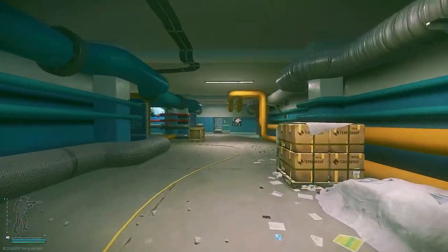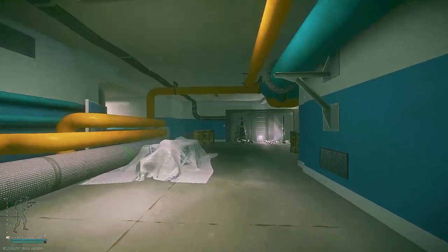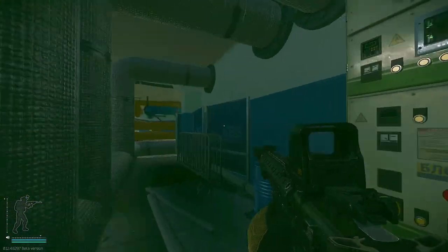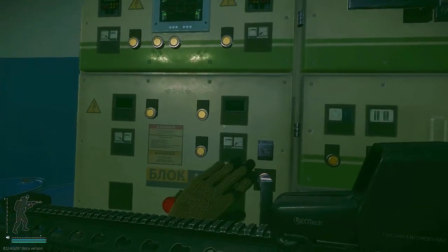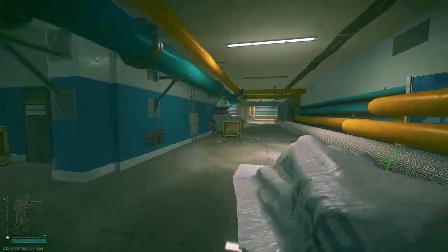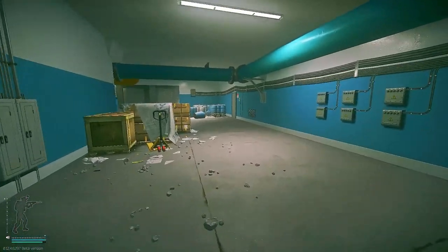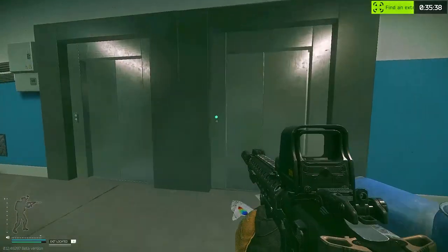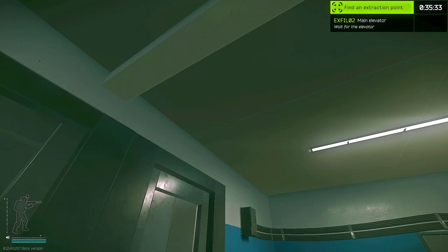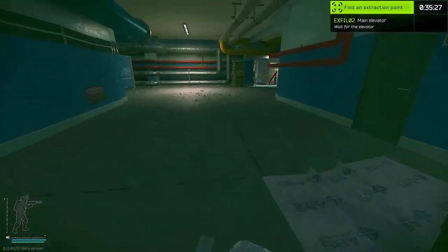The next extract is Main. Main extract is right here — come to the left of Boiler T, you'll see the broken elevator. To the left is Boiler Electrical and the activation panel is right here. This activation panel activates Boiler Main. You'll call the elevator and you'll hear it start coming down — that is your Main Elevator extract for Labs.